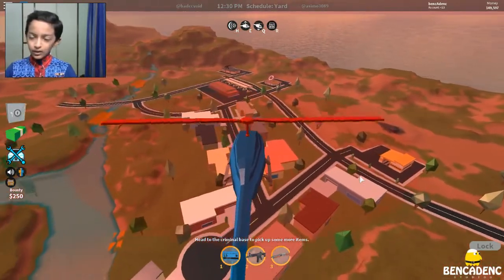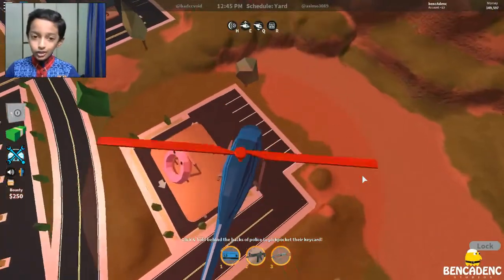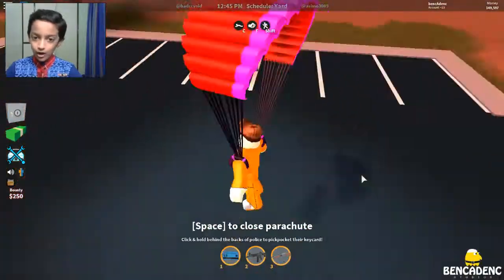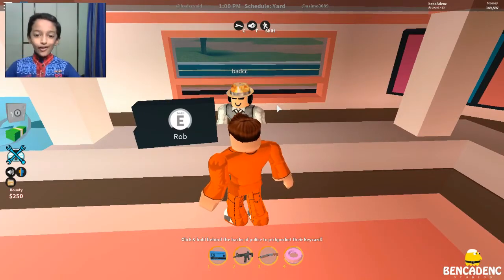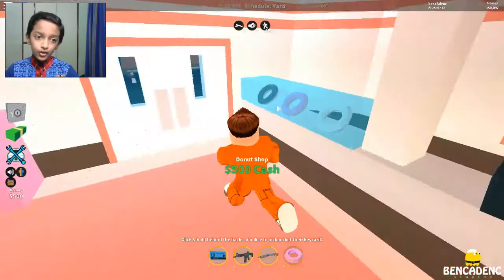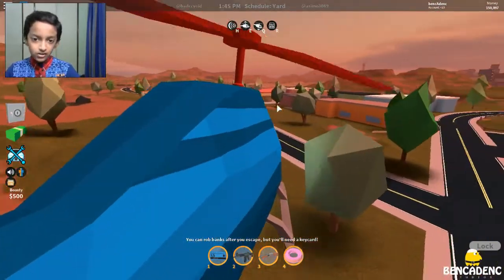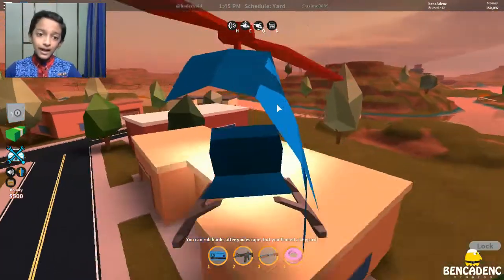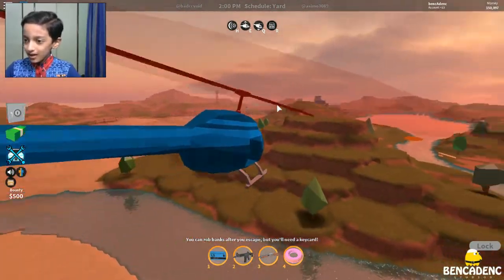Wait — oh my god, they actually added two more robbing places! Here's the donut shop — hello, how much money do you give? Let me check it out. Tasty donuts — you can rob this donut shop! This is very cool. It gives you like $500 cash. If you add both new locations together, you'd get around 1,000, maybe 250 each if the devil's back is off — not sure, but let's see.